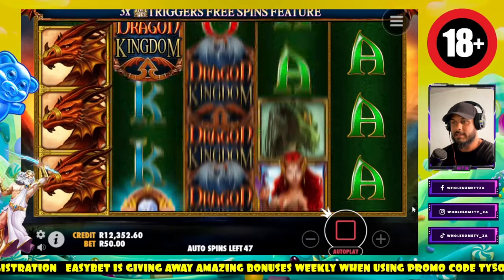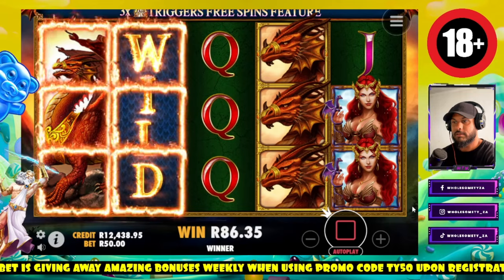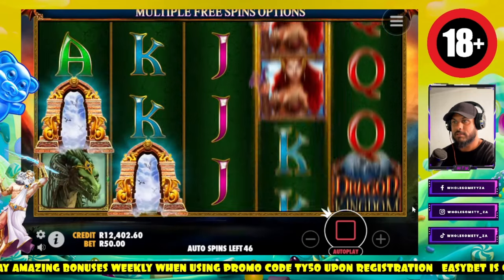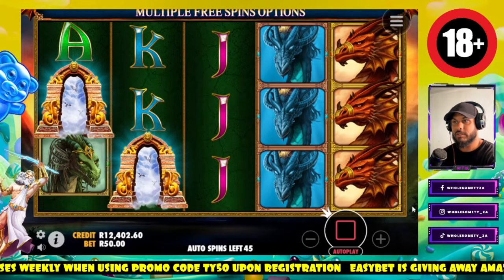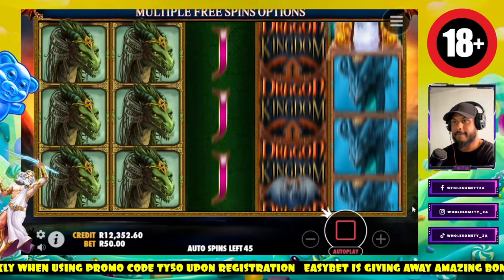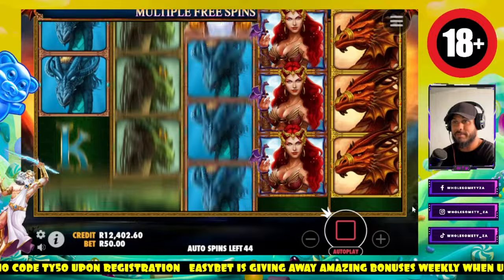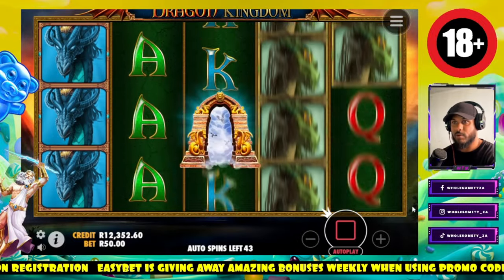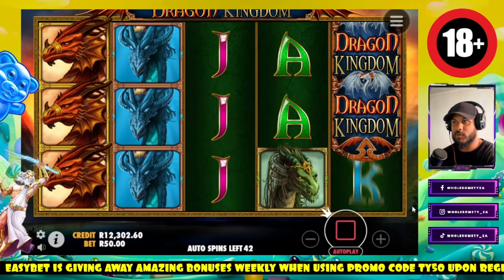Okay, 100 bucks there. Let's get the scatter early in the game. Okay, so if you get two reels at least you get something. That's how it seems to be working — if you get something on two reels, you're in the game.